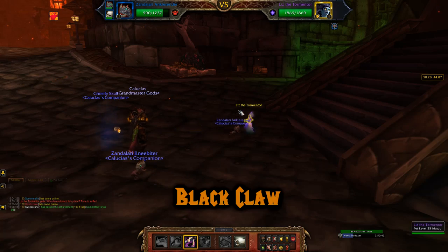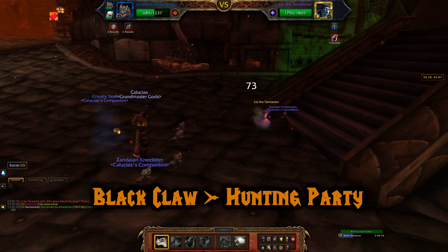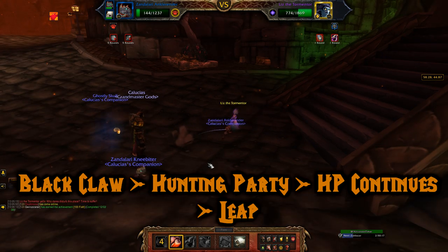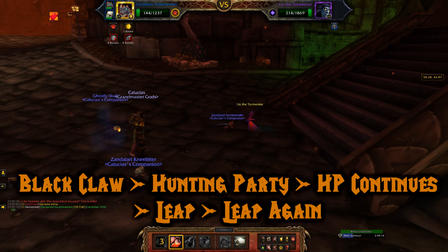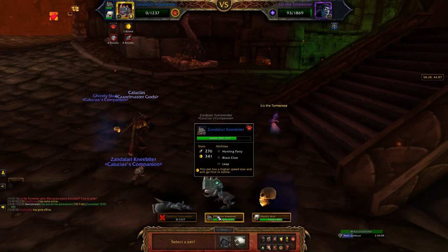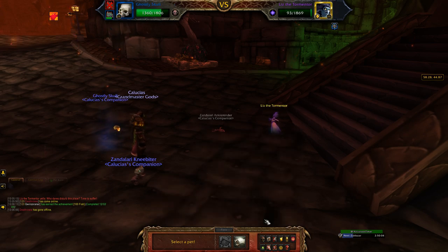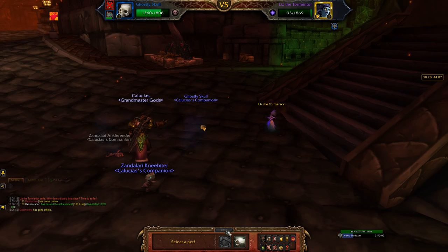Always with this team, start off with Black Claw — this greatly buffs the damage of Hunting Party. Follow that up with Hunting Party, it will continue, and then use Leap. This will increase your speed so you can go first. Use Leap again and your Ankle Render will die. If she had a very small sliver of health left, you can really pick either pet to take her out. I just decided to pick my third pet — she died.